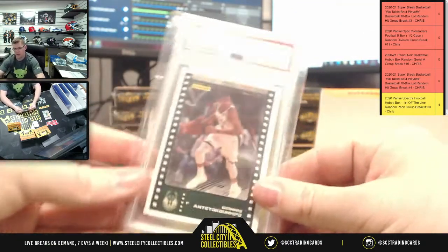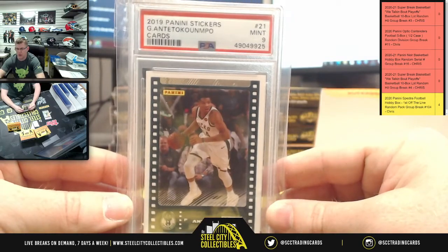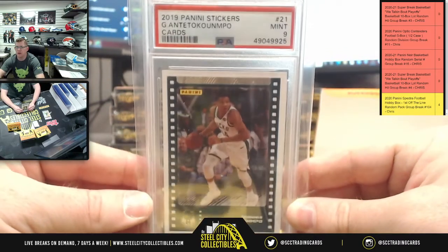How about this — we have a 2019 Panini sticker Giannis, PSA 9 mint on the stickers.